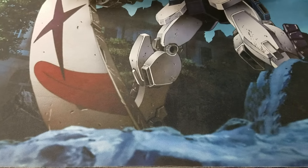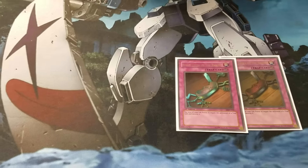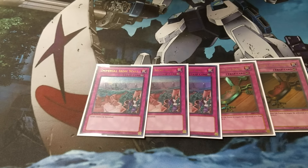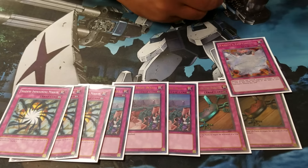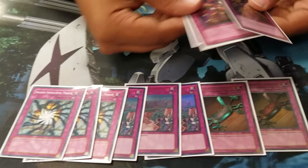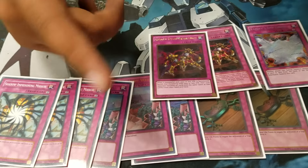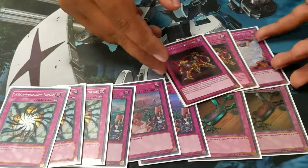I do have a sideboard. Seven Tools of the Bandit for negation decks and against traps in general. Three Rivalry of Warlords for Cosmos and Monarchs. Shadow-Imprisoning Mirror for Monarchs and Burning Abyss. Vanity's Emptiness for anything that special summons. And two Chain Disappearance for Monarchs — people don't really run this card but I think it's pretty good, since you get to banish all the little low-level monsters and they can't do much afterwards.